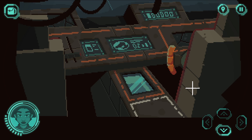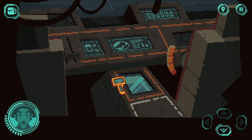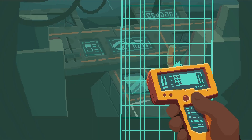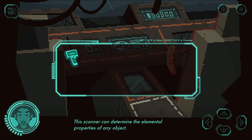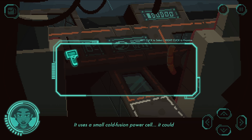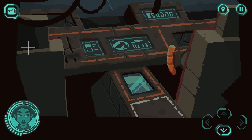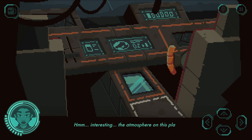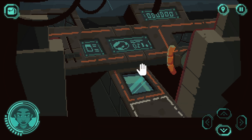If I press journal... what was journal? I've forgotten what it was. We've got a scanny thing — a tricorder so we can scan things. The scanner can determine the elemental properties of any object; it uses a small cold fusion power cell and could last a thousand years. Well, we're only playing for about 20 minutes, so we should be fine. Interesting — the atmosphere on this planet is rich in oxygen, so I'll be able to breathe outside. Woo-hoo! Oxygen — one of my favourite things.